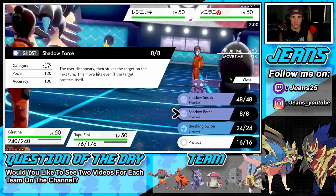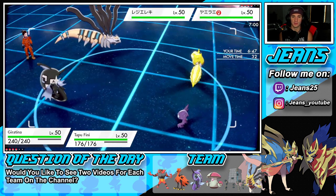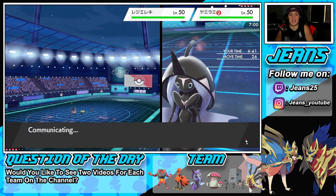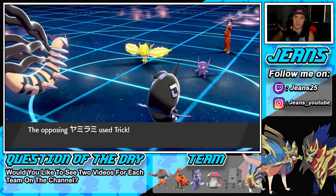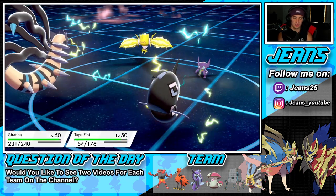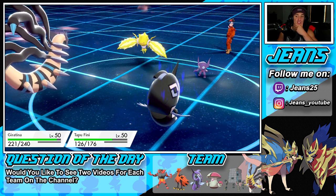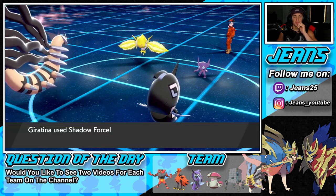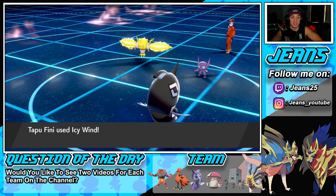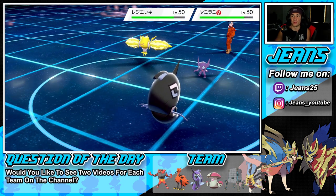Going into turn one — I could go for Shadow Force into the Regieleki slot, or go Icy Wind to potentially strip sashes. Trick Room attempt comes out and fails — totally fine by me, we're dropping their speed. Shadow Force is charging up. Whoever he swaps into is going to take a big hit, and it does go through Protect, so sashes are gone if they had any.